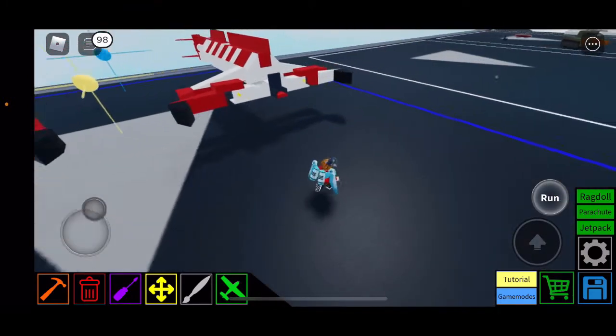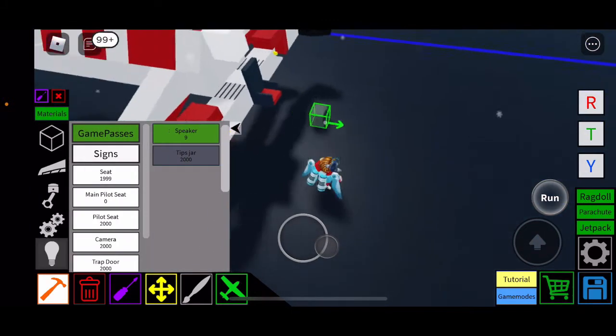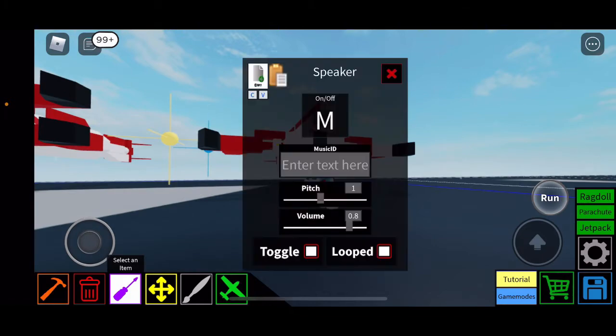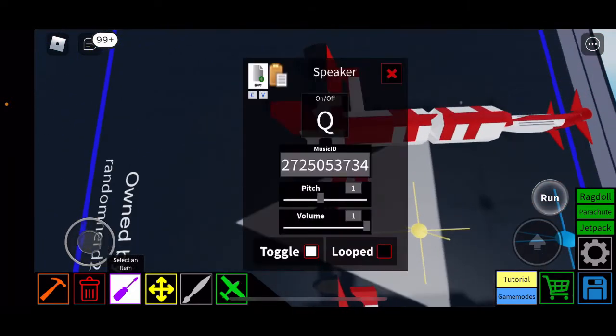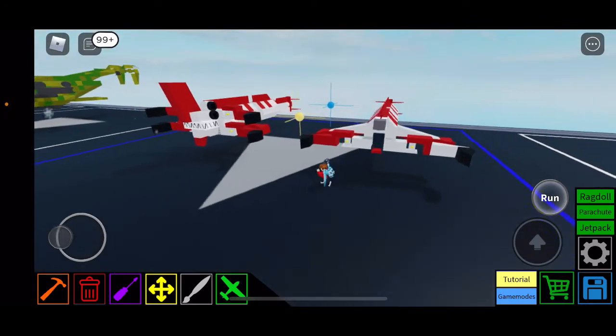We need the speaker now. Place a block here — if you don't have the speaker, use a normal block, and if it messes with balance, use a ballast block and modify the settings. Here's the ID for the Reaper Leviathan roar — turn on toggle, turn off loop, volume all the way up, and set the key to Q. Copy that ID and paste it on the speaker.